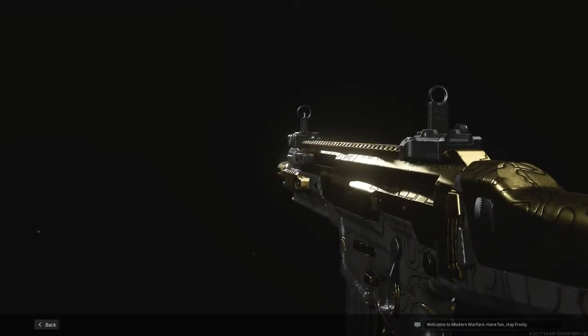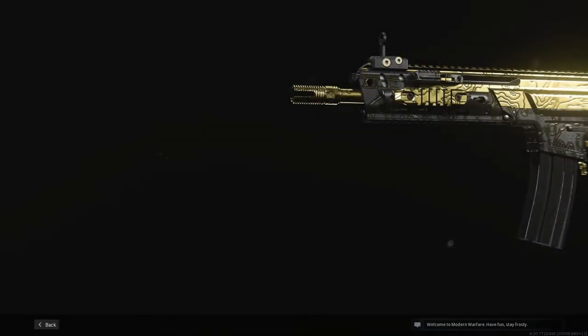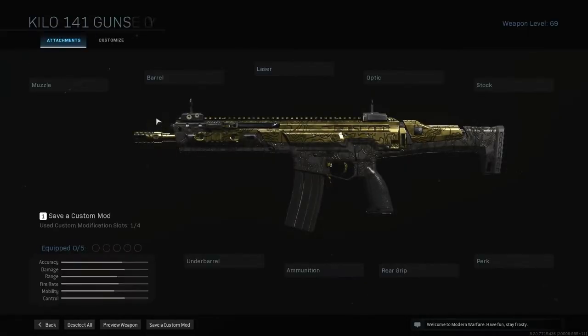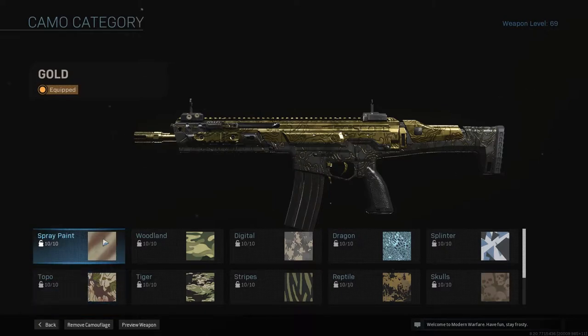Welcome to the Gold Kilo 1-for-1 guide — one part of many to get to Masacus. I'm going to be going over little tips and all that stuff to get gold. You've got 100 challenges to do, 10 in each category.